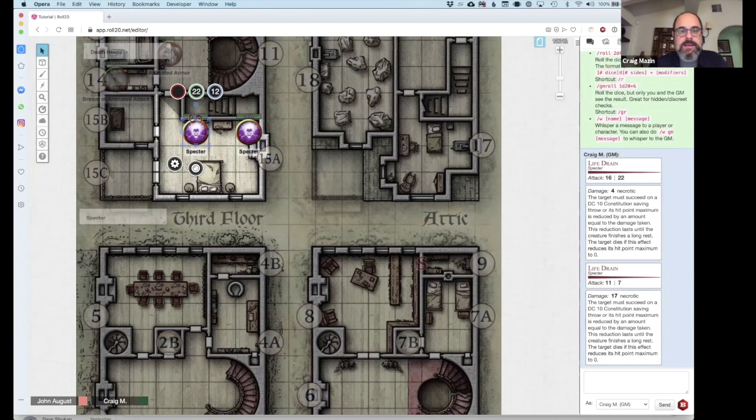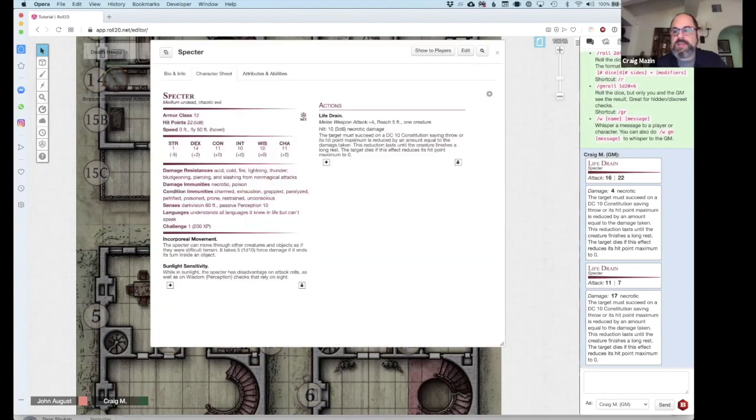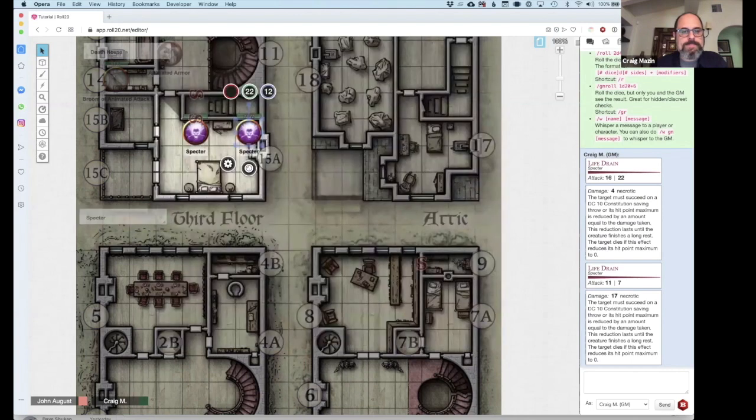Annoyingly, this specter is not whisper-rolling — it's blue, rolling to everybody. It shouldn't be like that. There's a way to fix it. I've had this issue specifically with Strahd — I have not had this problem in another campaign. There are ways to fix that, but apologies — everyone is seeing these rolls right now.